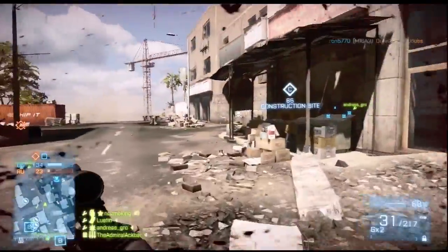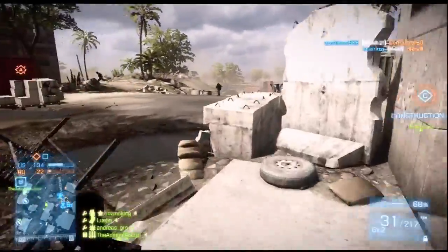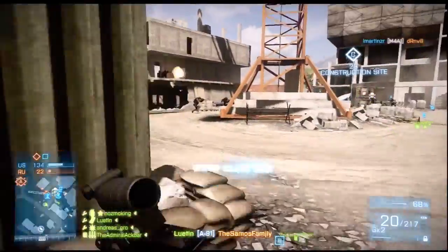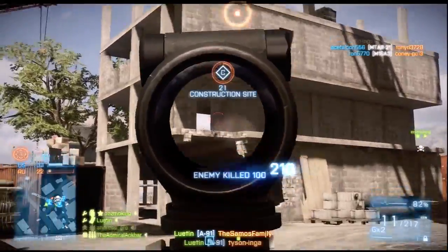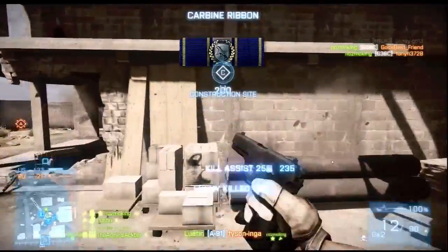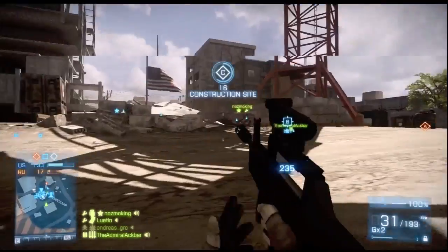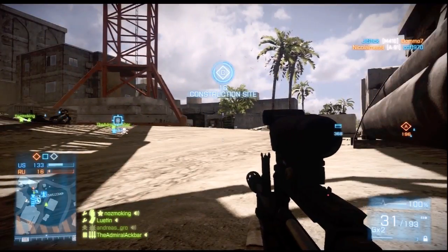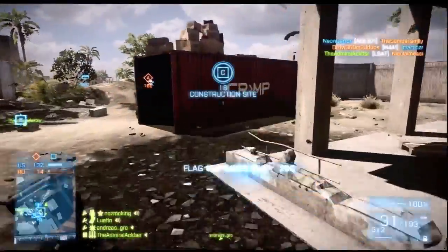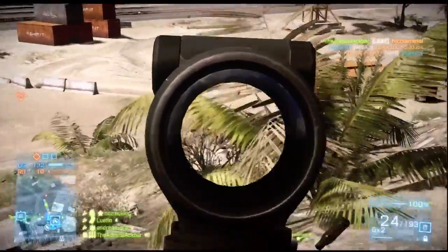Here we go — this is exactly what I was saying they should do. They start capping B so we all pull back over there, and then they start to lose C. They left it too late, and this is another thing that happens very often. It's a dangerous thing especially on Rush — on Conquest it doesn't really matter because you've got enough tickets, but on Rush when you get down to 20 tickets, that's when you want to watch out. That's when they will throw their entire team at the objective in one big hit, and that's often when you can lose a game.